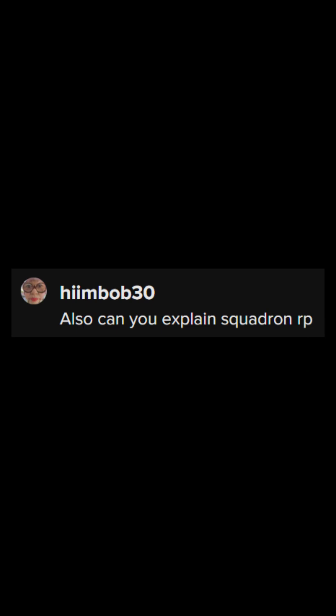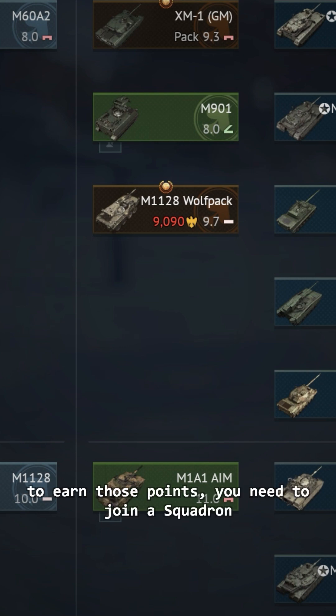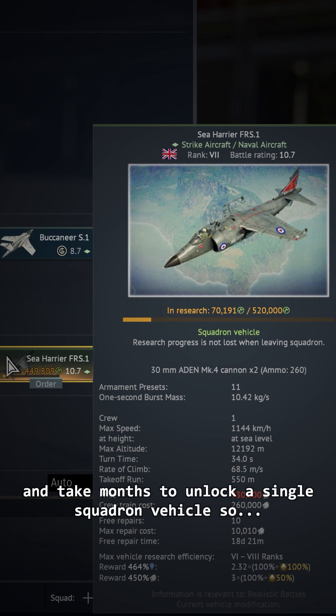Himbop30 making another question: can you explain Squadron RP? The Squadron RP is a separate system that allows you to research green vehicles on the right side of the Tech Tree. To earn those points, you need to join a squadron and every three days you get an amount depending on how much you play the game. It's a slow process and takes months to unlock a single vehicle, so choose one that might help you once unlocked.